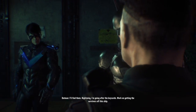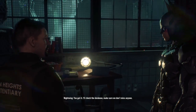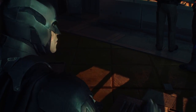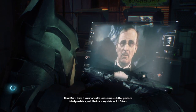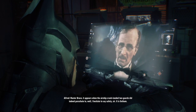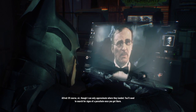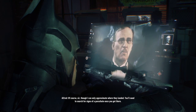Nightwing, I'm going after the keycards. Work on getting the survivors off this ship. You got it. I'll check the database, make sure we don't miss anyone. Master Bruce, it appears when the airship crash-landed, two guards did indeed parachute to — well, I hesitate to say safety, sir — it is Gotham. Send me their locations. Of course, sir. I can only approximate where they landed. You'll need to search for signs of a parachute once you get there.